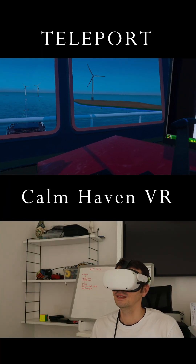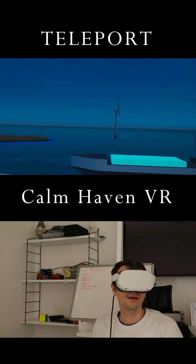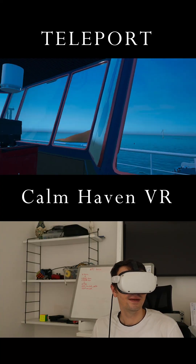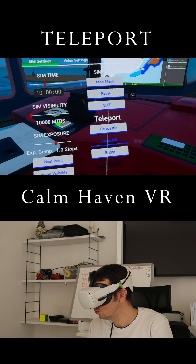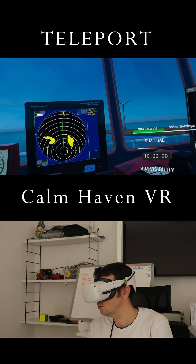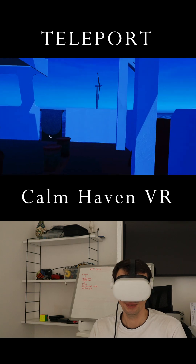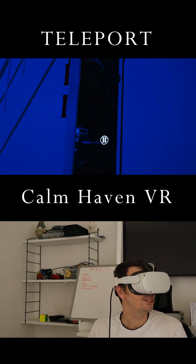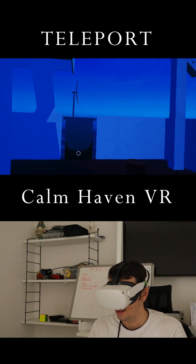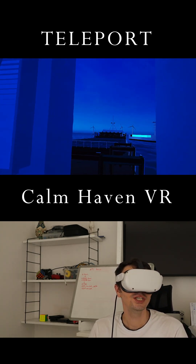For example, I can stop the vessel and let an NPC pass. By the way, I have an option to teleport to the cook deck as well. So for the cook deck — I'm here on the cook deck. All doors are interactable, the gangway is interactable, and I can see the situation from the side.